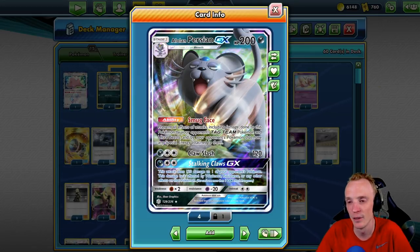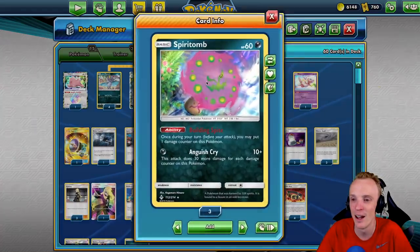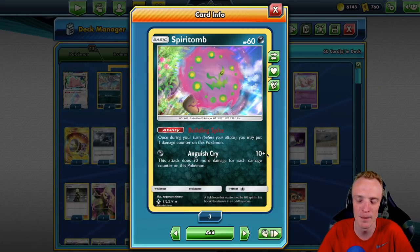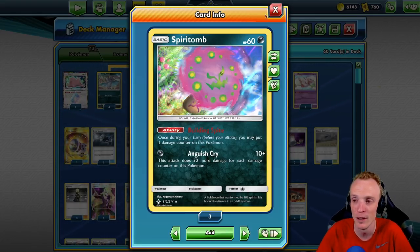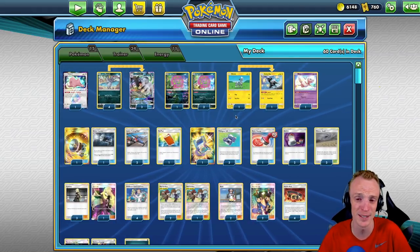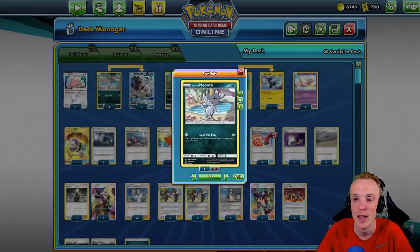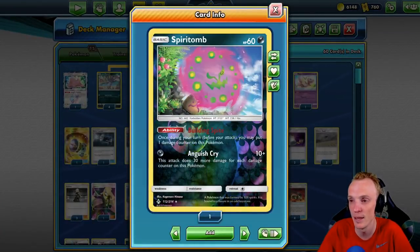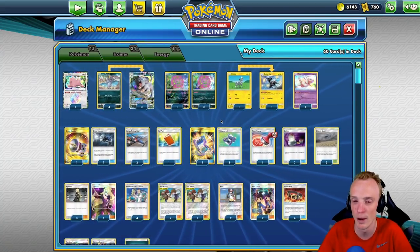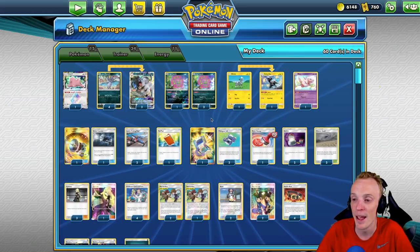We do need another attacker though, because there are situations where Alolan Persian isn't good enough or the right fit. Since we're a dark deck, I love Spiritomb. It's a great addition — for one energy, Anguished Cry does 10 base damage plus 30 extra for each damage counter on this Pokémon. Chuck a Hustle Belt on it and that damage is suddenly 220. It's a cheap, efficient attacker. We've also got a high potential of hitting 70 if we go second, which can get some nice early pressure or chip damage on bigger HP Pokémon.